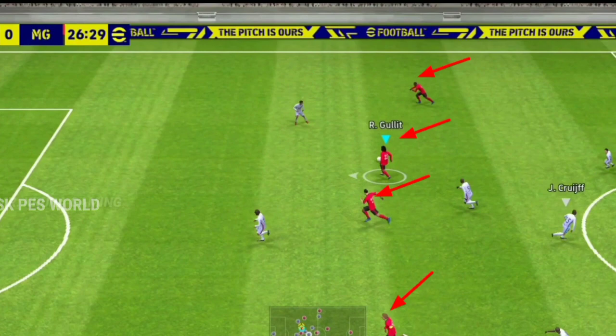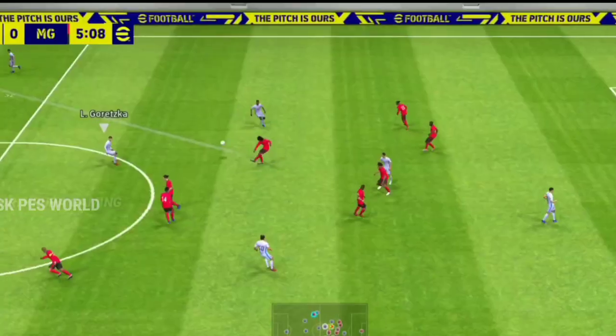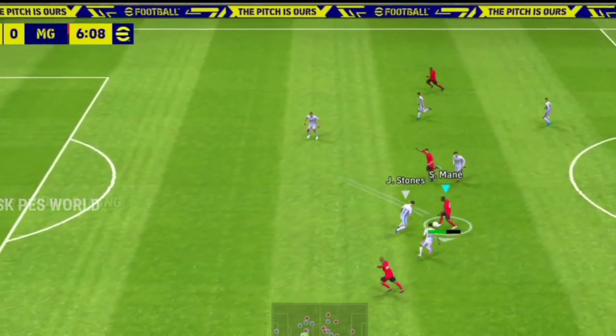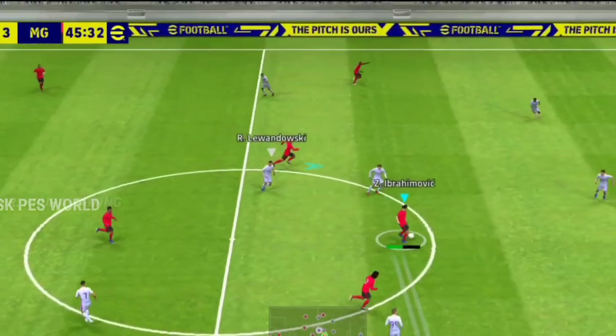We have to go to the manager and pass the package. We have to be able to get the value of this formation. We have to be able to get the attack from the MF.